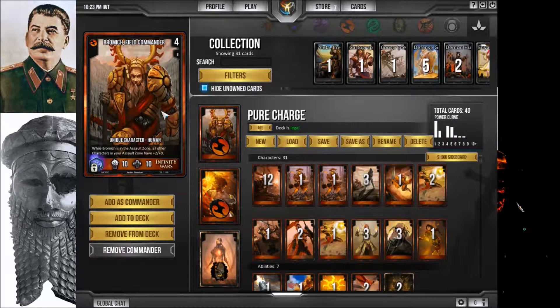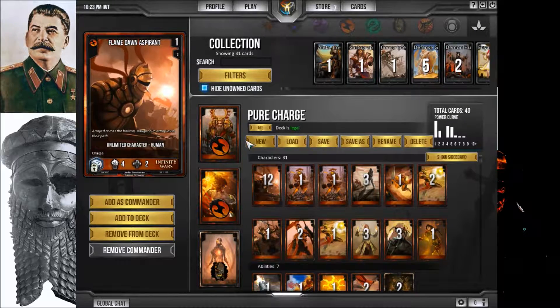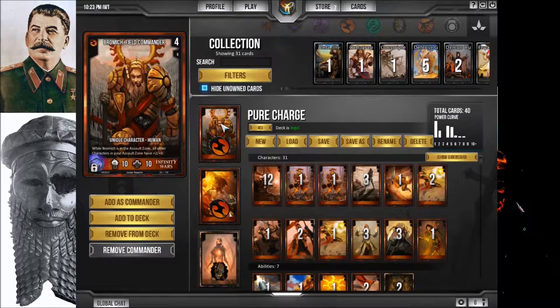When I place down a ton of Flamedawn Aspirants, then on turn four I drop Bromich, and turn five I win — which is the mode for winning with this deck, if the opponent doesn't defend of course. If the opponent does choose to defend, it might go a couple turns longer depending on how things go.